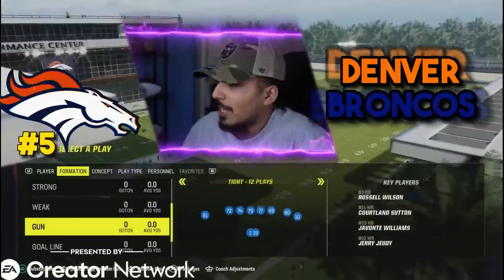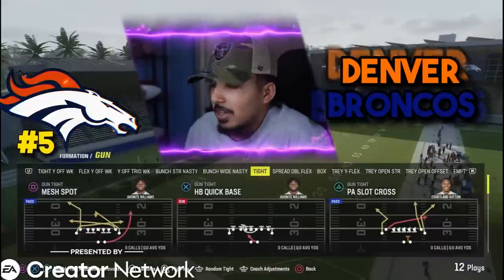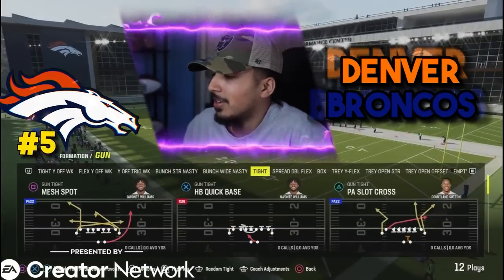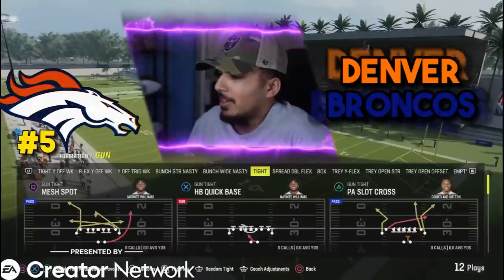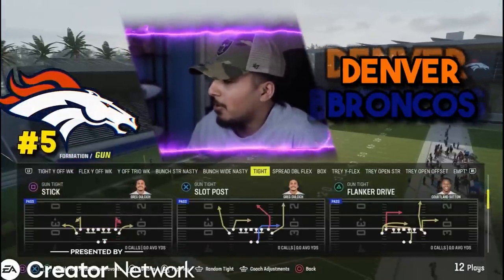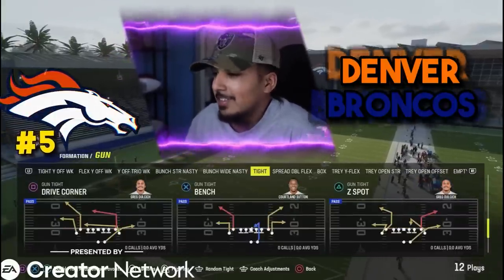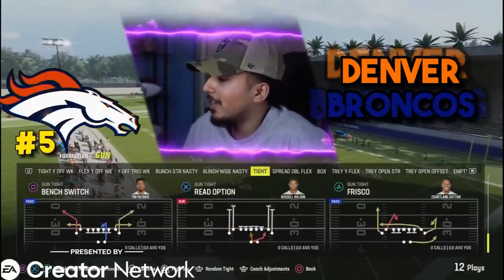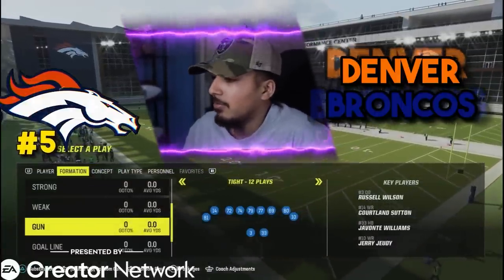We got bunch wide nasty, but this is why I feel like this is a top five playbook. They have the gun tight — not a lot of playbooks have this formation nowadays. Last year tight was meta; this year it's kind of patched and they took it out of a lot of playbooks. We got PA slot cross, slot post — money play right there — drive corner, which is kind of like PA shot seams with that deep corner, bench, Z spot, read option, and quick base. This is really good tight if you love running that formation.